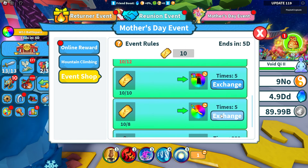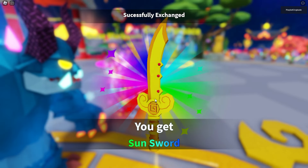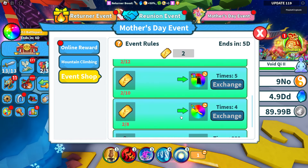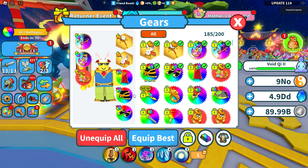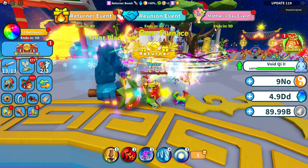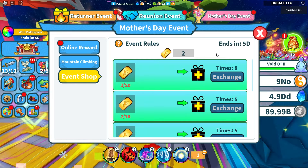We can go ahead and spend those tickets over here, so let's exchange this. We got the Sun Sword — awesome. I believe that is a gear, and let's go ahead and equip it. It actually looks like it's not one of my best, but we do have it, so that's pretty nice. You can easily collect tons of gears just by doing this event.